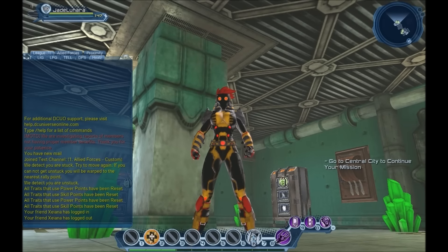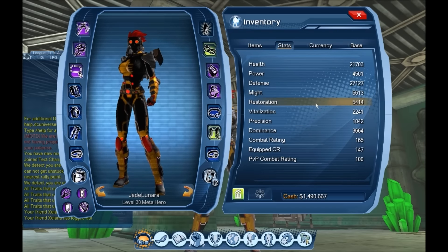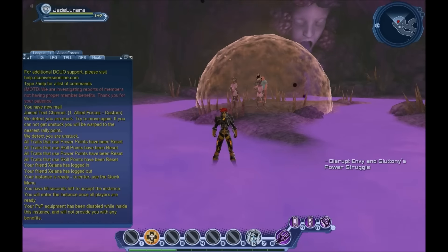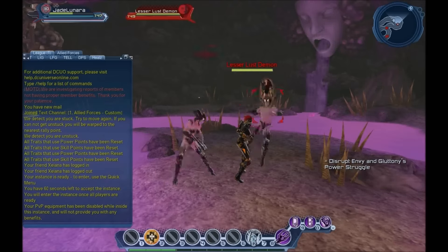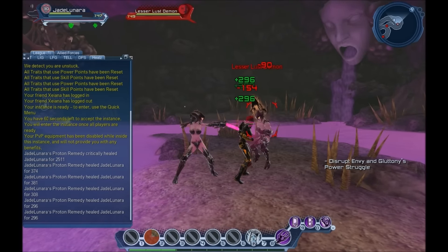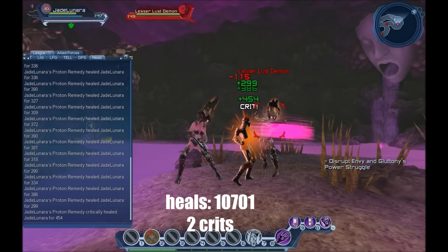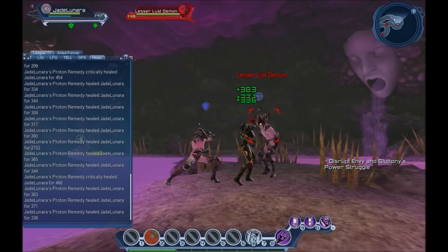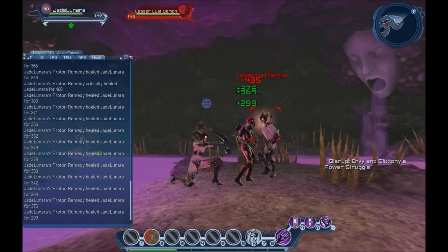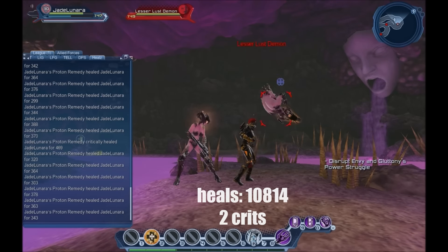First off, I have three power points specced out: one into irradiate, one into proton remedy, and a third into the iconic power intimidating gaze. I'm going to pop proton remedy with the base tank — no skill points used. First proton remedy healed us for 10,701 with two crits. Second one: 10,814 with two crits — getting steady numbers, which is good.